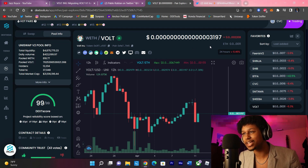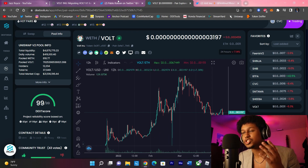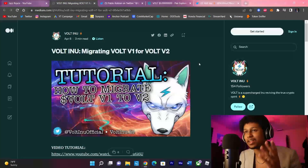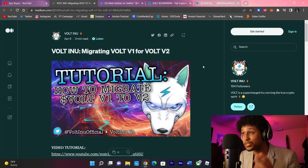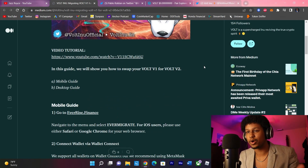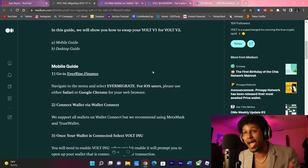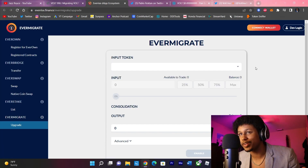Just three days ago the migration went live. I have already converted my tokens into v2 and it was a very smooth process — it took me no more than roughly two minutes altogether. For those wondering how to do it, you simply go over to everise.finance, connect your wallet, that's it. I did this on my phone so I wasn't even on my computer.